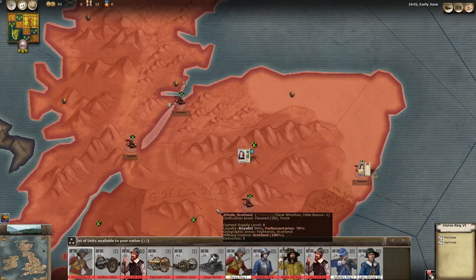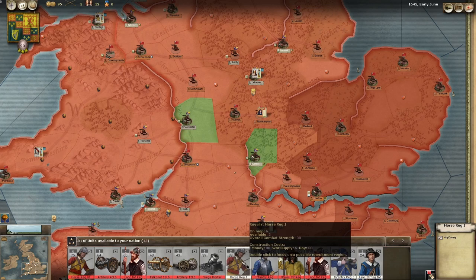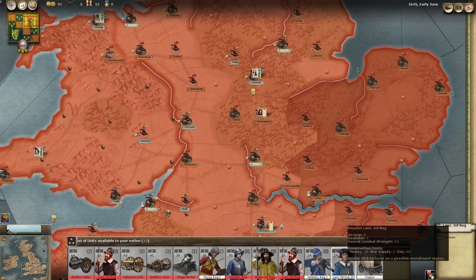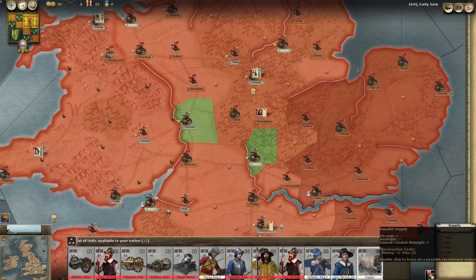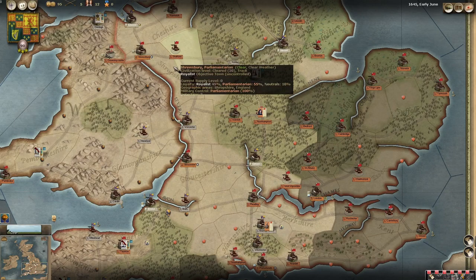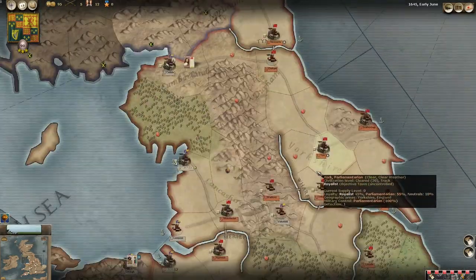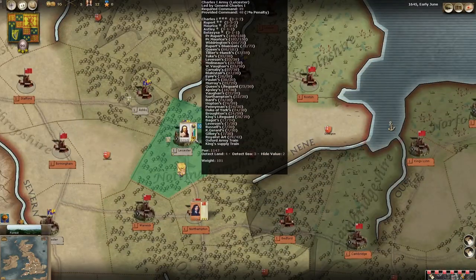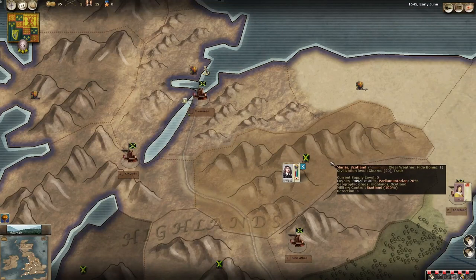In terms of recruitment, there's a few units we can recruit - a horse regiment, a couple of Lancashire or normal infantry regiments. I'll leave that for now. We're not going to move - I don't think we can move Charles actually at the moment, it looks like he's inactive. This little letter here, if it's kind of yellowed, it means they're inactive and we can give them orders, but they'll be reduced in effectiveness and we can't give any offensive orders.